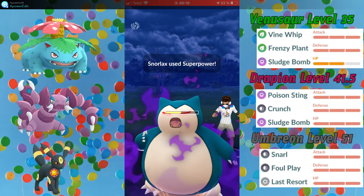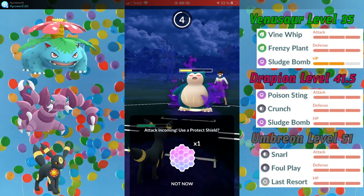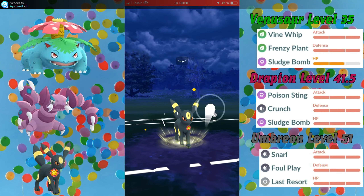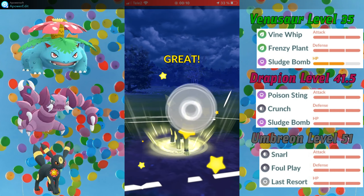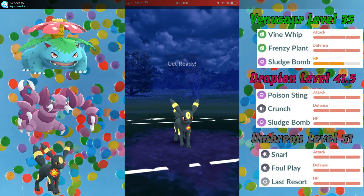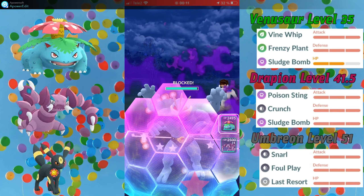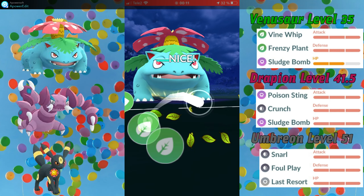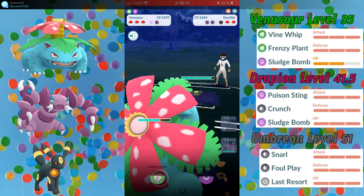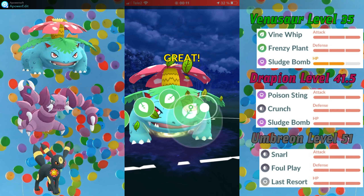I shielded the first Superpower, because all subsequent Superpowers are going to be debuffed and won't deal as much damage. Then I charged up to basically 100 energy before throwing my charge move, and here I blindly use my Last Resort because I expected my opponent to switch there. They didn't shield the charge move. So now I use my next Last Resort — they shield — and I use my banked Frenzy Plant, and they shield again. So now my opponent has no more shields, and they have a Galarian Stunfisk in the back, so I'm actually in a winning position already.